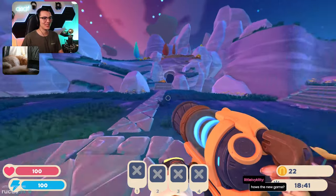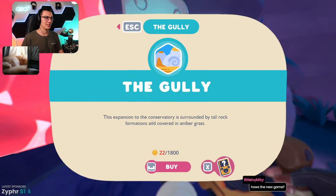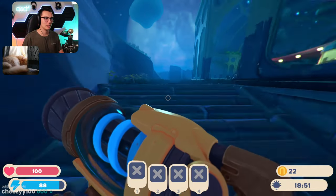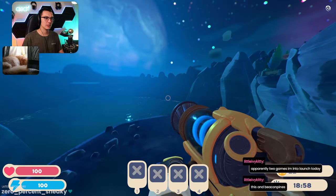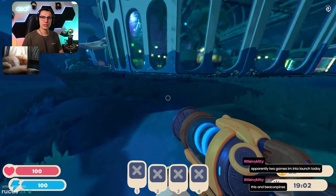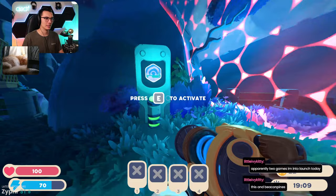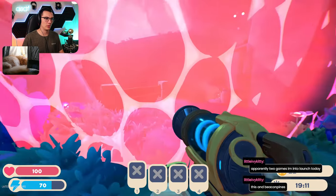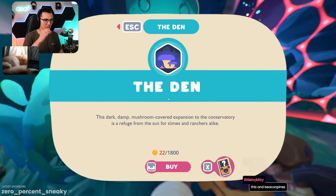Just got into it — had some issues, had to restart the stream, but we're doing good now. What's back here? The goalie for 1800 — this expansion to the conservatory is surrounded by tall rock formations covered in amber grass. There are chickens around. I wonder what's over that way? Apparently there are two games that launched today — this and Beacon Pines. I haven't heard of Beacon Pines. The archway — an expansion of the conservatory set amongst ancient ruins and fields of rainbow grass. This base is so big — the Far Far Range is so small compared to this!